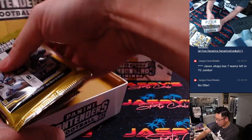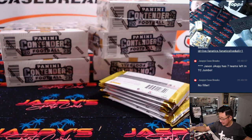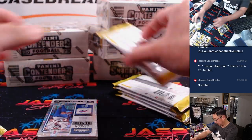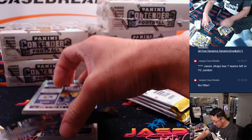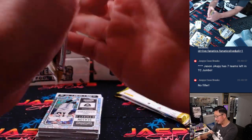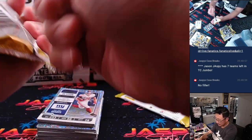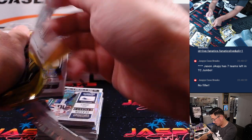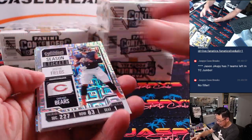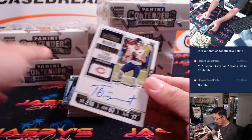Now remember they reconfigured Contenders, so it looks like the same box shape but far fewer packs — a lot less commons. Even though the commons look like parallel cards, now they're commons — they kind of flipped it on us. But I don't think the commons were super valuable anyway. There's just far less base, and the break just goes a lot faster, which we like.